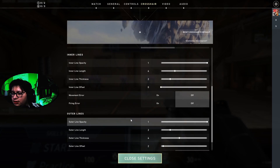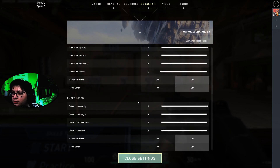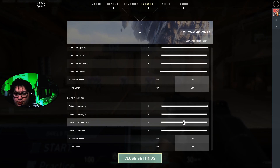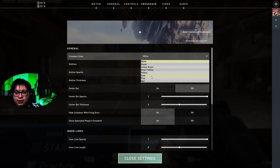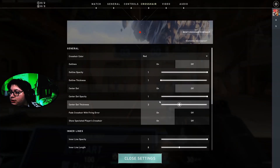Now for the second one, you want to put it at eight, two, zero. And for the outer lens, it's two, eight, three. Then you want to set the color to red, so it looks like a cool crosshair. For the last one, it is my super secret crosshair that I do not tell anyone about.